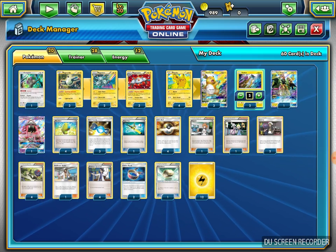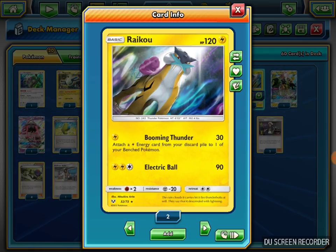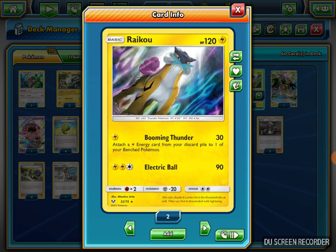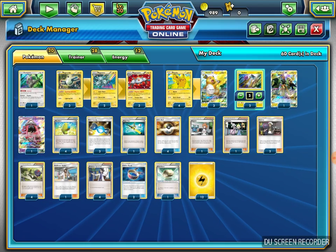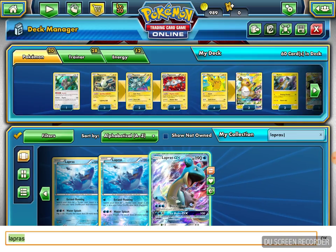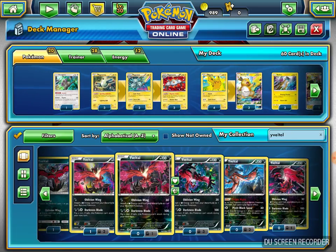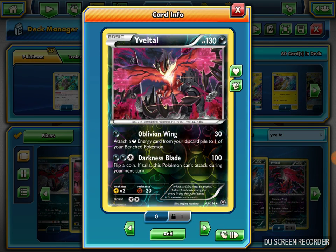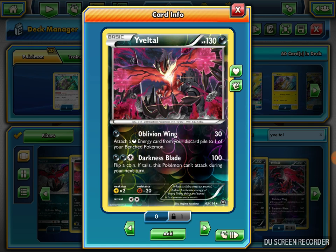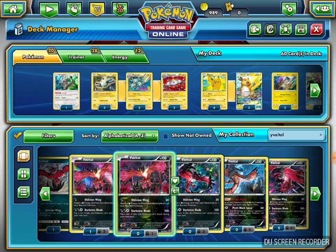I also play two Raichu from the new set, Shining Legends. It has the attack Booming Thunder for one Lightning — it attaches a Lightning Energy card from your discard pile to one of your Benched Pokemon. It works similarly to Yveltal from Fates Collide, which had the Oblivion Wing attack. That one did 30 damage for one Darkness and also recovered energy. The Raichu is just in case I get stuck late game — I can recover discarded energy as another recovery option.